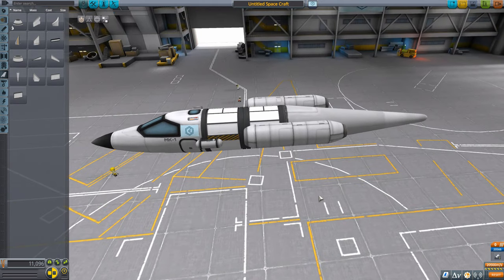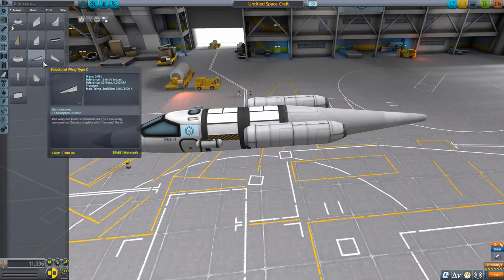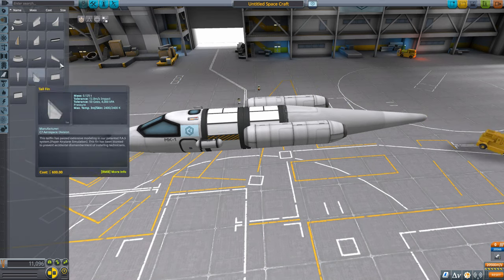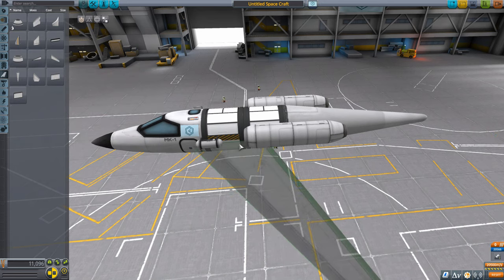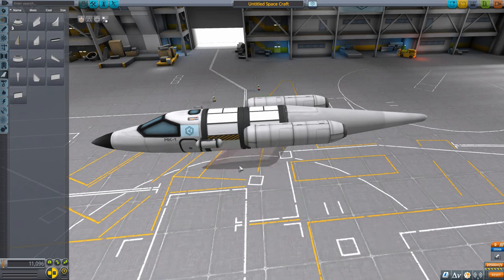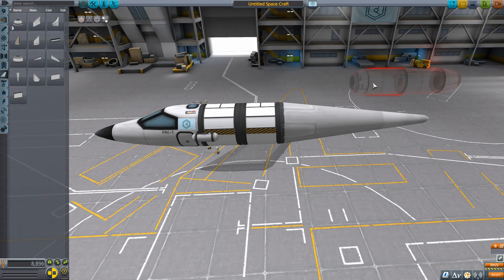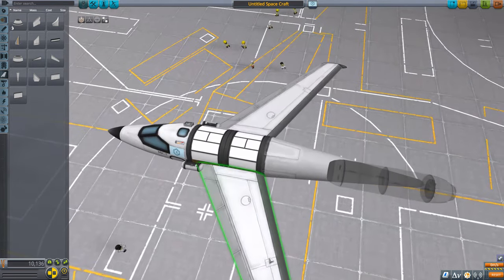It'll move, but it won't fly yet because we need wings. Let's get into the wing parts — there are a couple available. I'm going to use these swept wings as they're the simplest. Keeping it on two-way radial symmetry, we'll take the fuel tanks off temporarily, put on the wings, and then reattach the tanks.